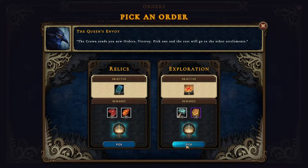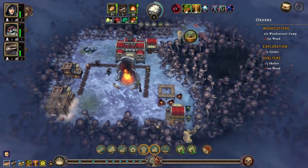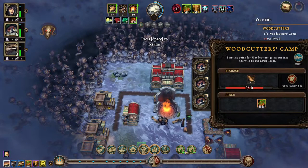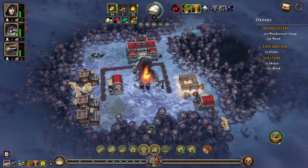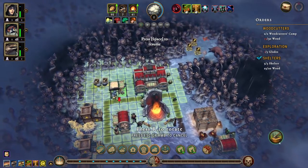Three gray glades — let's do that. Three shelters and 20 wood. We can move things over here and trap that area to get another shelter in there. We have stone deposits, coal deposits, copper veins, and a small abandoned cache — not bad. We do need a stonecutter's camp as well.